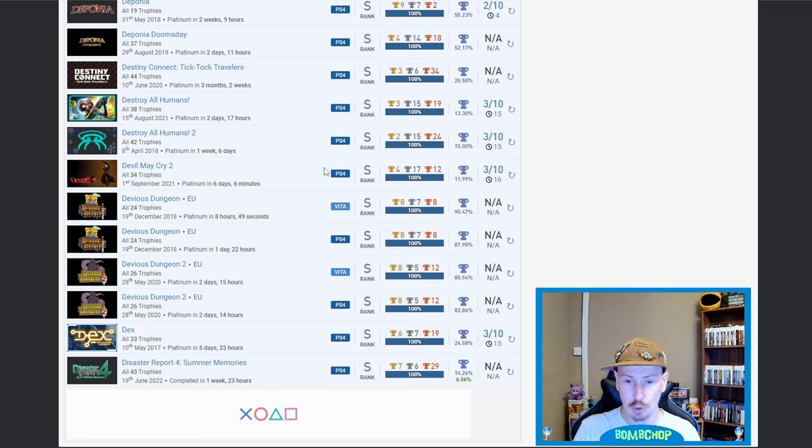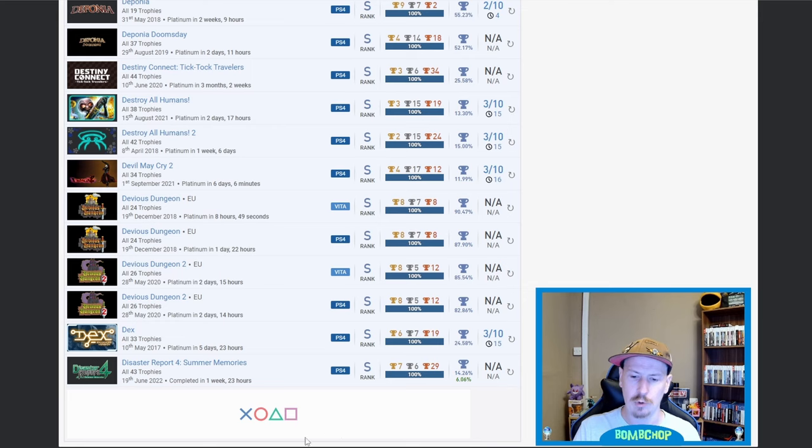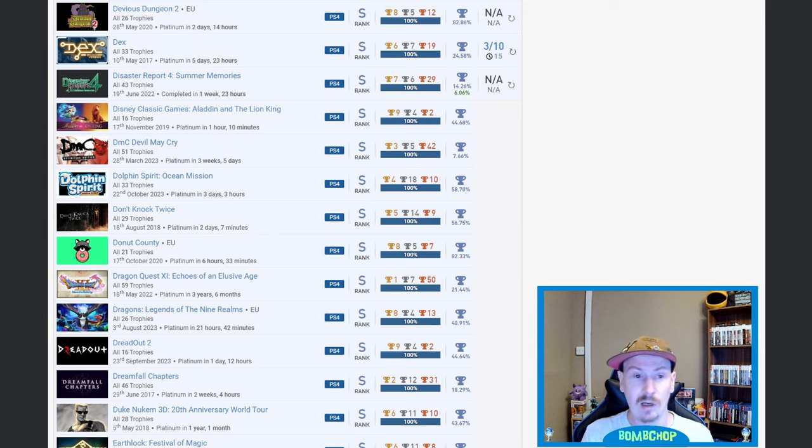Devil May Cry 2 — 11.99%. My PSNP isn't loading more from the bottom so I'll have to make a quick cut. Two stacks of Devious Dungeon and two stacks of Devious Dungeon 2 — all very high percentages. Decks. Disaster Report 4: Summer Memories — and I'm going to have to refresh. Okay, internet sorted — Disney Classic Games: Aladdin and The Lion King, that's nice.